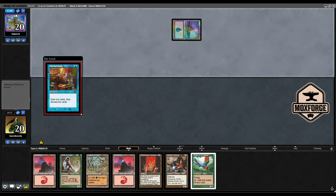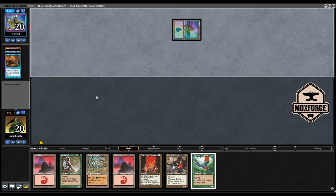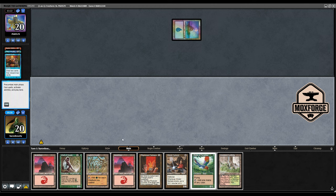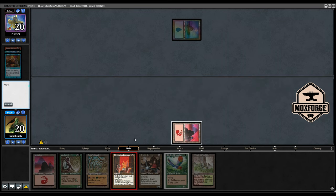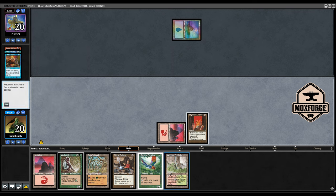If he puts down a Squee, Goblin Nabob, I would like to immediately play the Furnace of Rath. We have no payoff card yet. Please put this on the bottom — yes. Wooded Foothills, but we will go Mountain here. Wrecks and Furnace. I think I should fetch green, so next turn I could play Bird, Shield Sphere, have three mana.